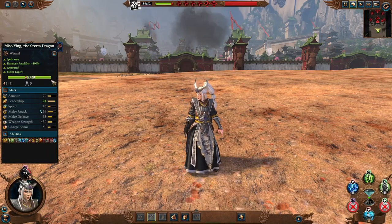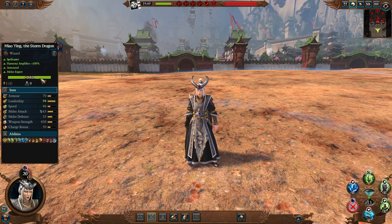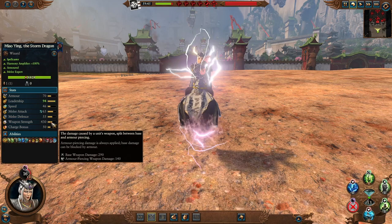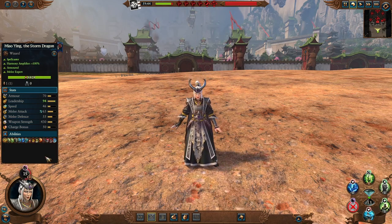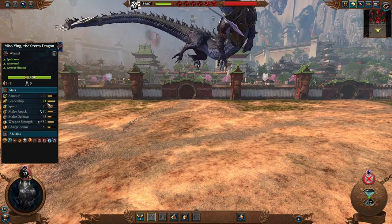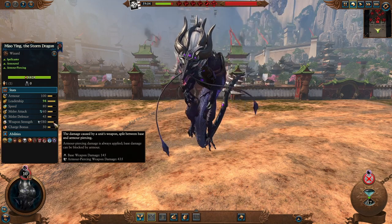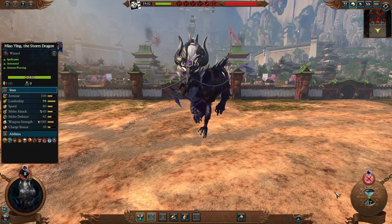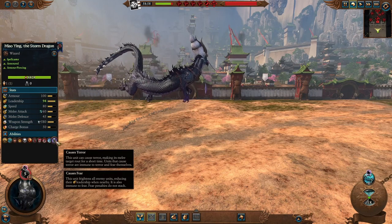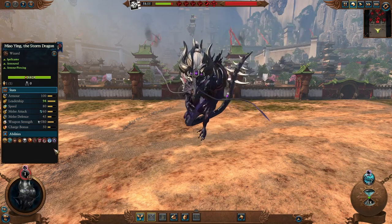We begin with Miao Ying the Storm Dragon, a spellcaster but also a melee expert with a mixed lore of yin and lore of life. She's amazing in single combat — tons of hit points, good melee attack and defense, and magical attacks. She has good weapon strength but not a lot of armor piercing in this form, and still good charge bonus and speed. Her main feature is that she can transform into a dragon, gaining more armor, more speed, slightly less melee defense, but much better armor-piercing weapon strength. In dragon form her spells change — she gets a nice vortex called Talents of the Night but loses access to other spells, and she also gains terror. A good melee-caster combo for your army.